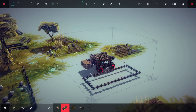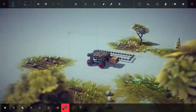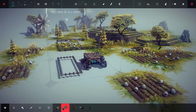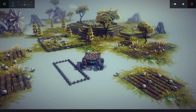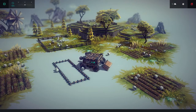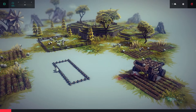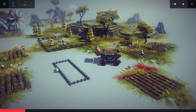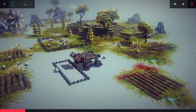Hey guys, welcome back — Ninja Llama here once again for another episode of Besiege. This is a special episode covering a mini-game that I've come up with and been playing. As you can see, we have a vehicle here with some sort of scoop on it, and there's a pin on the ground. Basically, the goal is to try and capture as many unharmed sheep as you can.